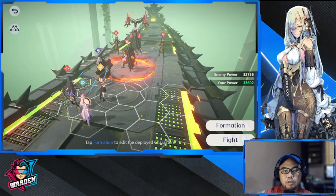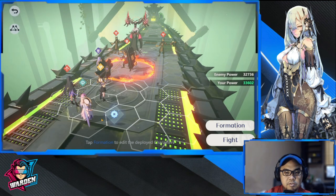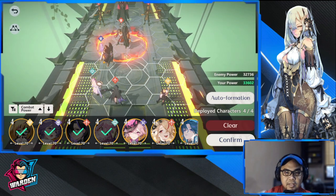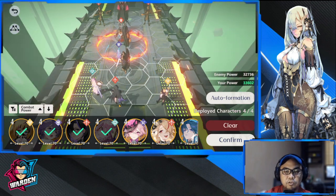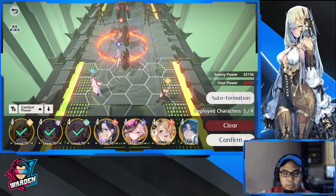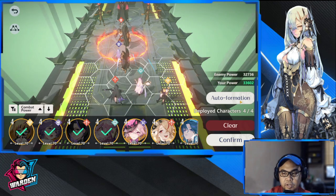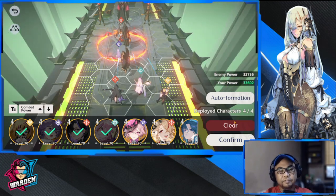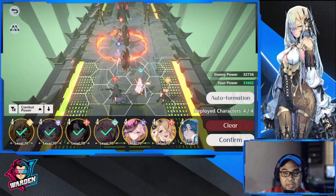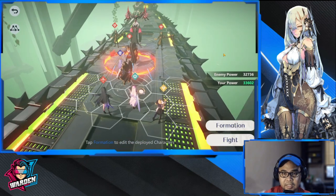Right now, win or lose, this is what I've been tinkering with. In terms of formation, she should be at the very back, and you should have somebody in front of her as far away as possible. Right now I have Rita there. This is actually my default team as of now when I'm clearing content — Wind Nunu is probably the best healer at this point in the game, and I'll be covering her soon.